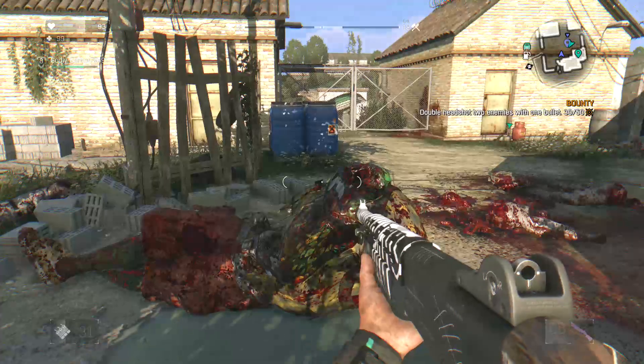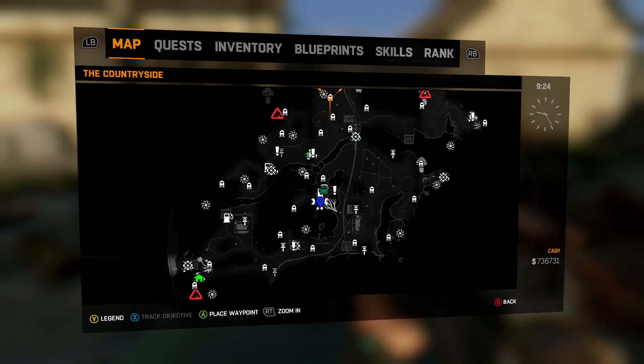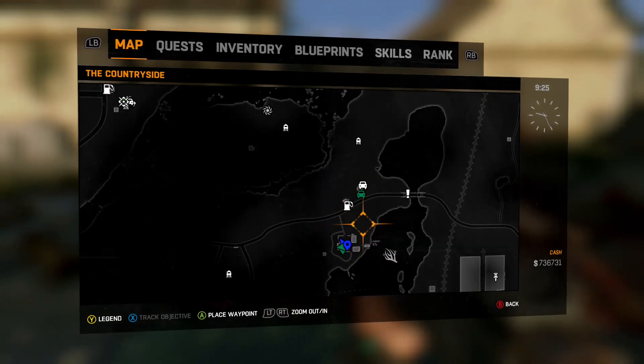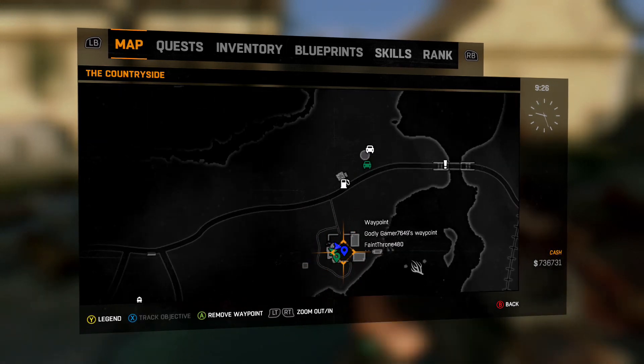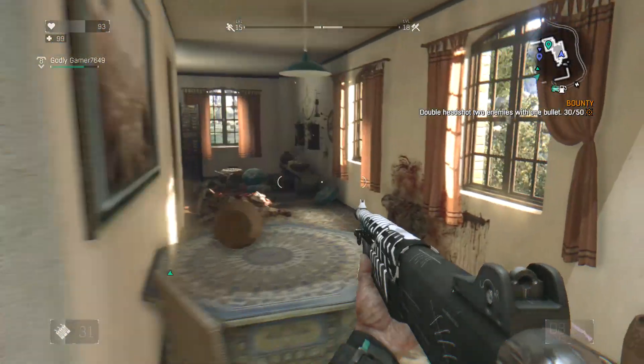If you guys want to go to this location, it's at the bottom of the map. Make your way down to this lake at the top — kind of in this area — and you'll find a zone that says 'clear area'.